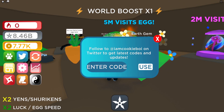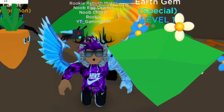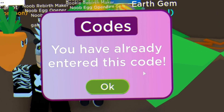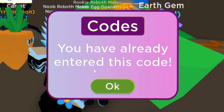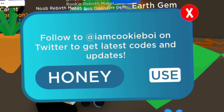Let's go ahead and start off today with the code 'power' — go ahead and use this one. Then guys, let's move on to the code 'water'. After that, you have the code 'buzz'. Make sure to pay attention to the capitals. After that, guys, you have the code 'honey'.